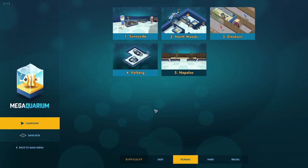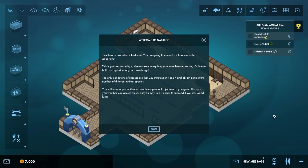Greetings everyone and welcome back to Meg Aquarium where in today's episode we're going to be beginning the fifth map: Napolos — convert an abandoned theatre into an aquarium. I think that sounds quite good. We will probably have lots of space... I'm not entirely sure about that though. Welcome to Napolos.